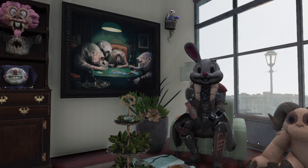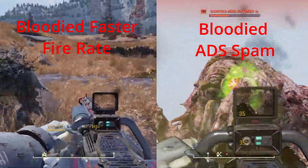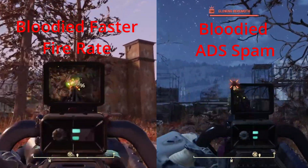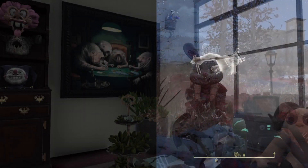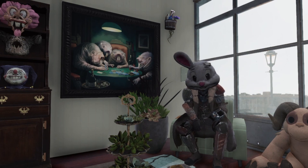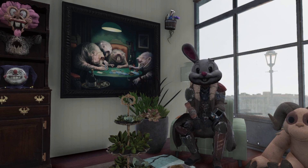Now for the damage comparison, on screen we have Faster Fire Rate on the left and ADS spam on the right. For the Mirelurk Queen, the ADS spam did not fare too well — the Faster Fire Rate tore through her and cleared the adds before it was done. For the Behemoths, both weapons fared very well and finished at almost the exact same time, which was surprising. Both tests used the exact same build with no differences or changes.